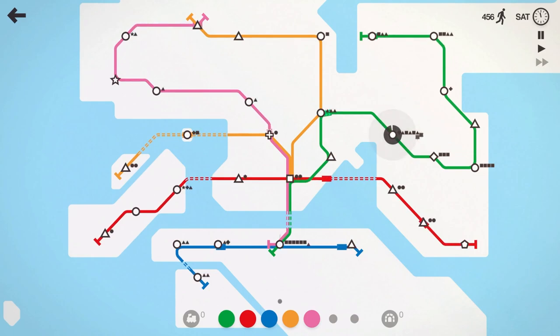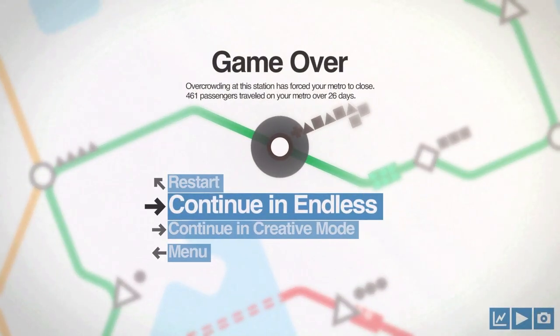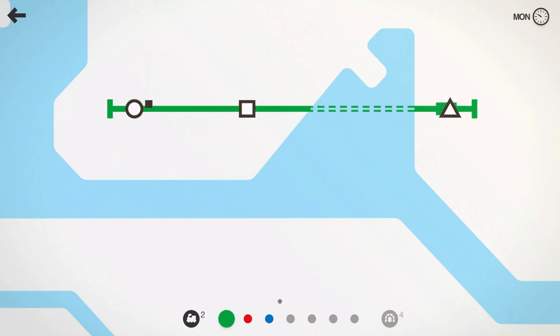We've got a bunch of squares there and we're going to lose right there at 460. Oof. Let's go ahead and try that again — that was only six minutes in. You guys can see how hard this can get. We got everything connected, had all the trains running, but it was not the best subway design.